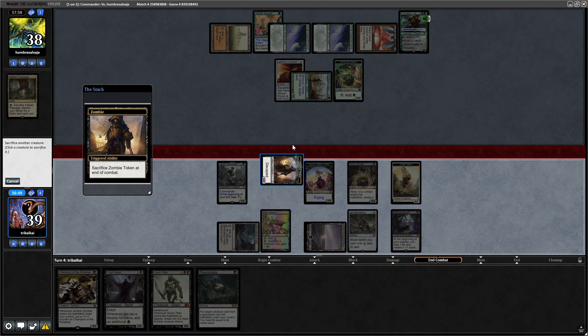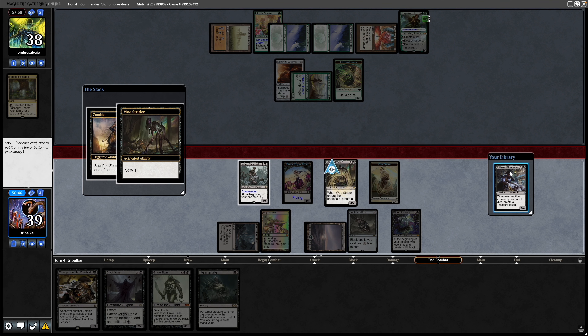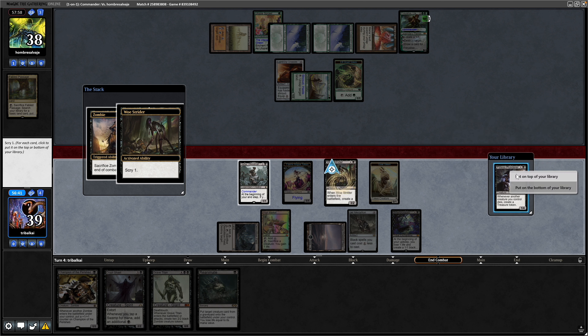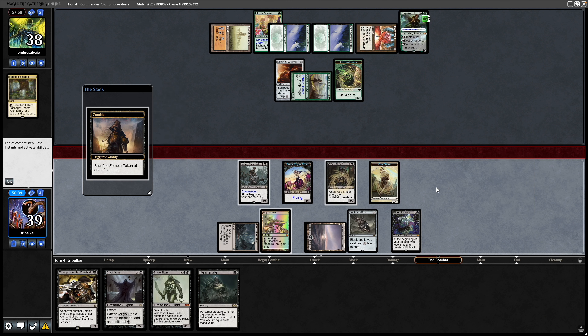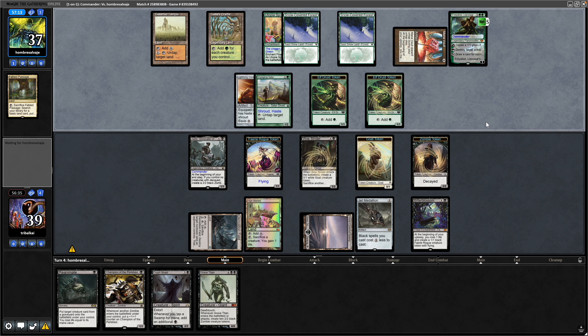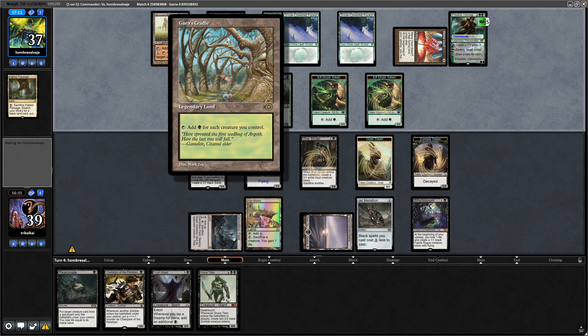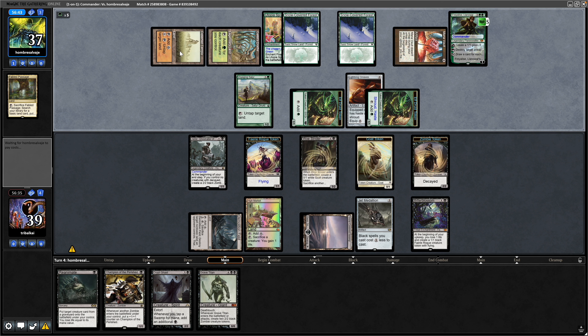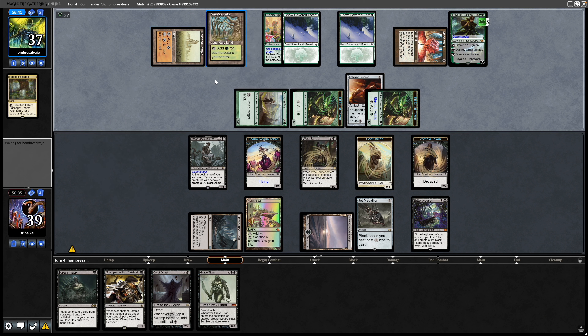Decayed trigger on the stack means we sacrifice with the Woe Strider to get a scry. There's a Pitiless Plunderer which we could cast next turn to start making treasures — if we can't get into lands that's the next best thing. Another elf druid from Freyalise goes back up to five loyalty. There's a Gaia's Cradle now as well. Lightning Greaves goes on to the summoning-sick druid so they can tap down for mana — three cards in hand, a lot of mana available, and they also have the ability to untap the Gaia's Cradle.